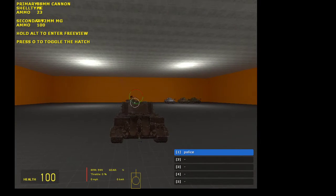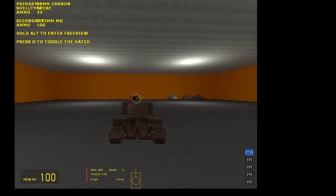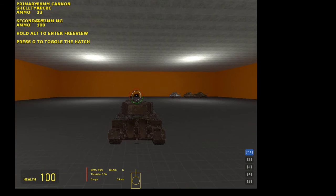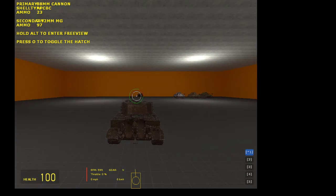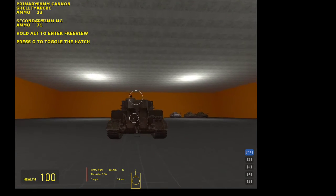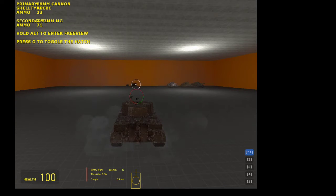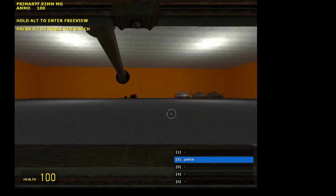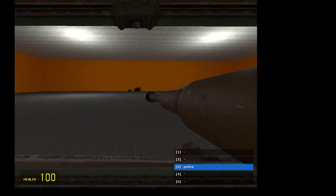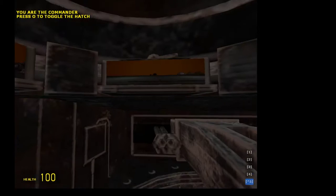Also, how to change your shell: just push K and it will change it. Right-click on your mouse shoots your main gun. Left-click is the co-axial gun. Push two and it switches between the other gun. When you push those buttons it brings you to different guns.